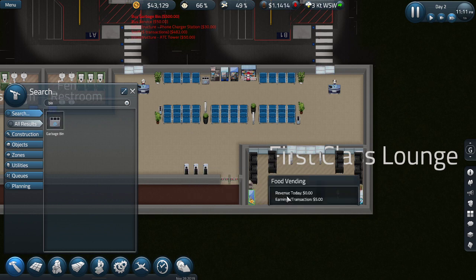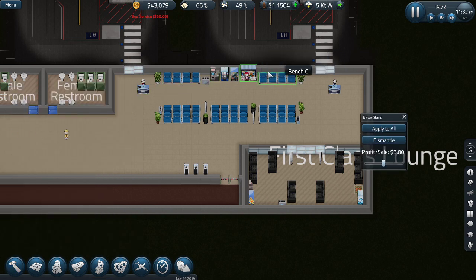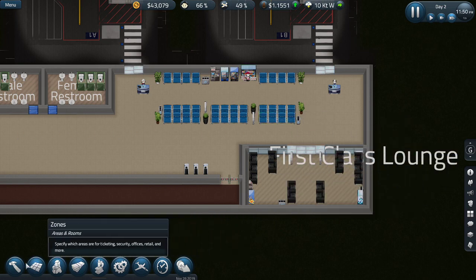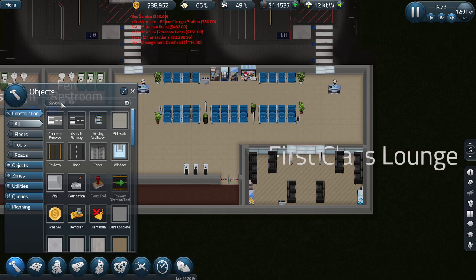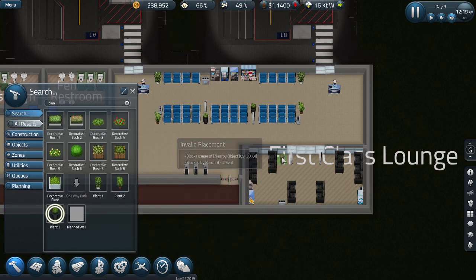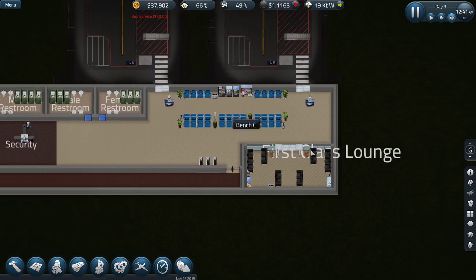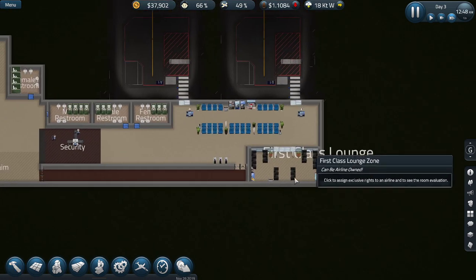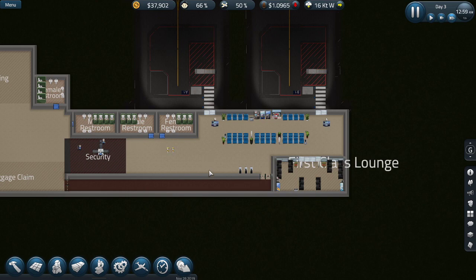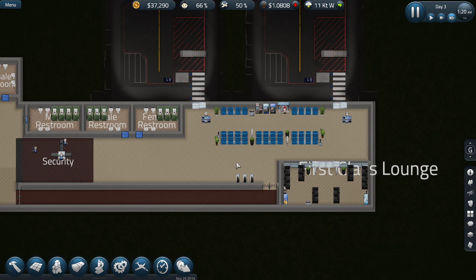We need stuff on both sides - simple as that. I don't want you to work during the night time to save some money - then again money's not a problem so I won't bother. We want some decorated plants going in there and one in there - that's good enough. This is okay for the first class lounge. I'm going to put a retail space over here - people will just come in.